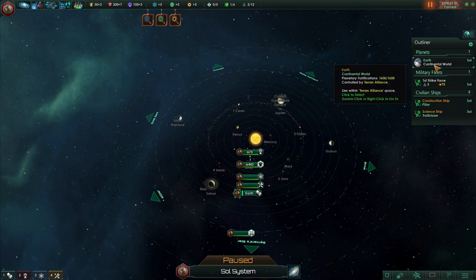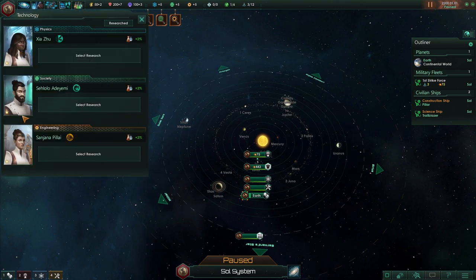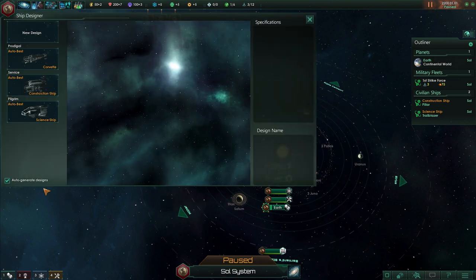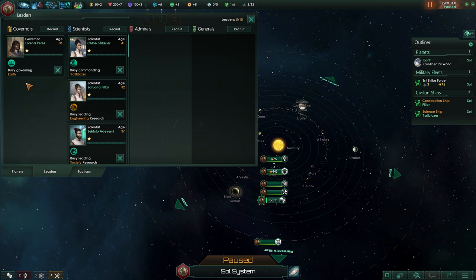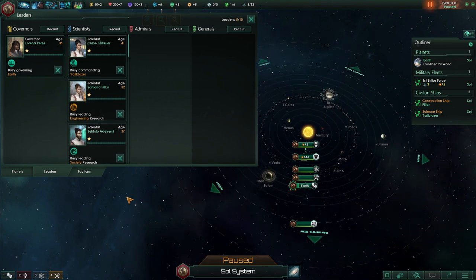Let's talk about research first since we get prompts to pick research. There's a leader tab — you start with a few leaders. There are governors, scientists, admirals, and generals. Governors give bonuses on a planet or in a sector. You can still research without an assigned scientist but it will be significantly slower. Admirals lead fleets and generals lead ground forces. Recruiting a leader costs influence.